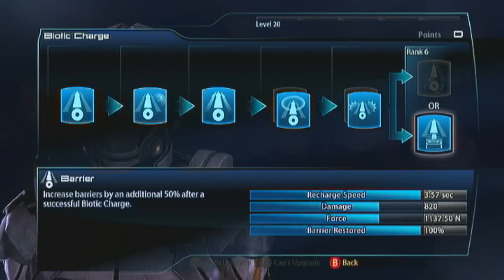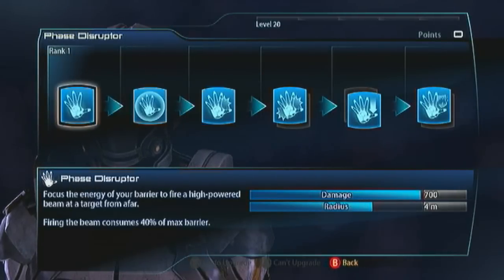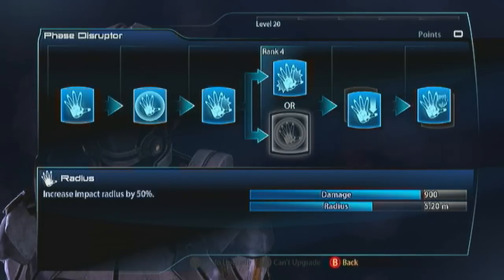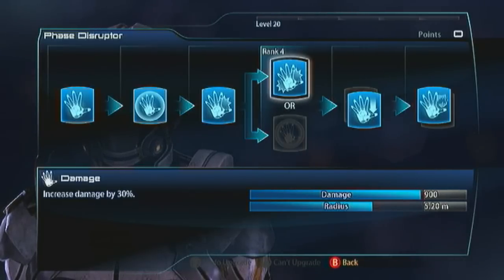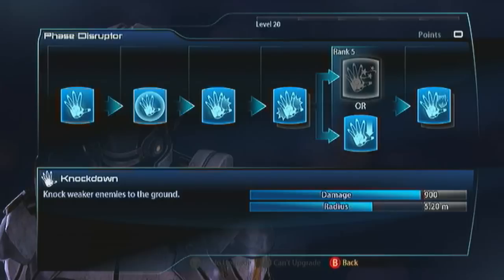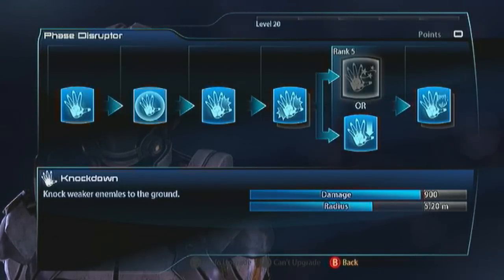Here's the Phase Disruptor. This is a cool power - it's even cooler nowadays. I go with damage for the first evolution; I really don't care much for the extra radius. For the next evolution, I go with Efficient Blast. This used to allow you to get three shots off, because like Nova it uses up your barrier. But now you can get five, and that is awesome.